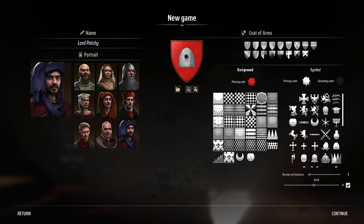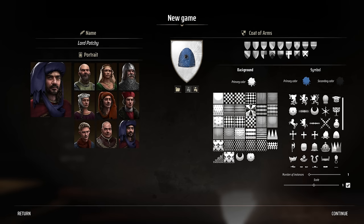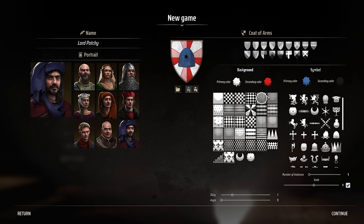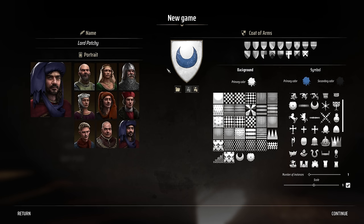Let's do some traditional Carthage colors - maybe a white background, and then the symbol in a blue color for good old-fashioned Rome Total War type stuff. Let's take a look at the symbols - we've got all kinds of cool designs in the background. I'm going to go with the standard shield. The moon's kind of Carthage-y - I like this. This is very vibing Carthage, so I think we're good. Let's go ahead and continue.